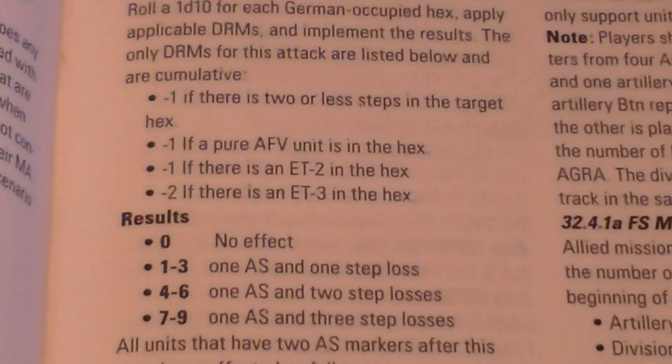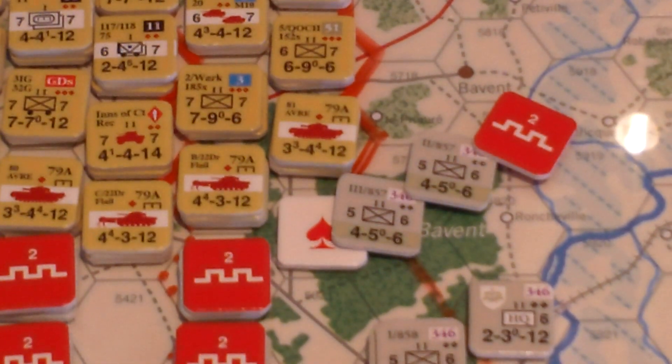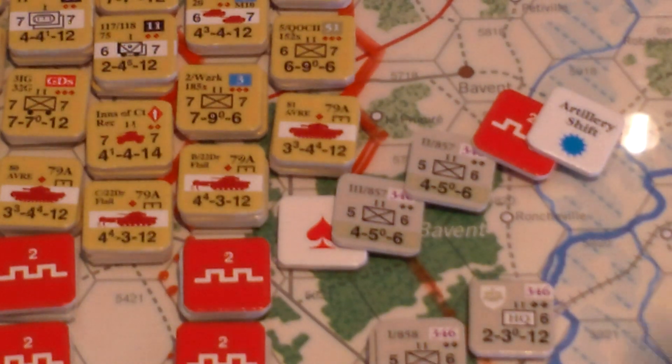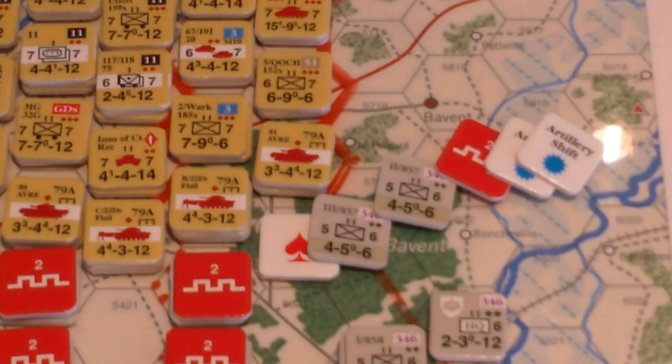This unit rolled a six, minus one is five, so it's going to take one AS and two step losses. An AS is an artillery shift, used in artillery battles — they're modeling this carpet bombing attack with artillery shifts. Basically we throw an artillery shift onto this stack, and the rules for this carpet bombing attack say you automatically get one even if nothing happened. Any unit that has two artillery shift markers basically can't stop the enemy from moving, their movement allowances are halved, and they'll affect battle too. These are sort of the effects of shock from the attack, so they'll slowly wear off.